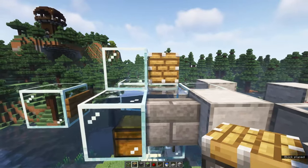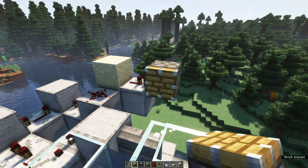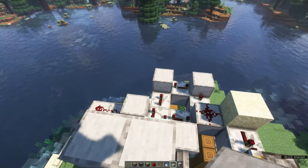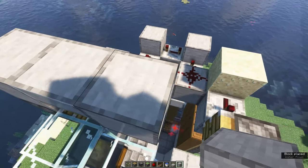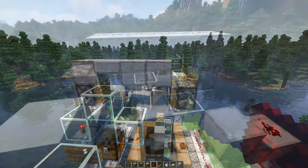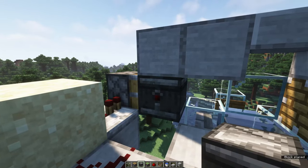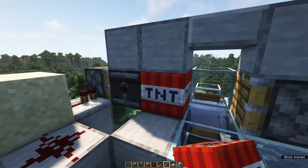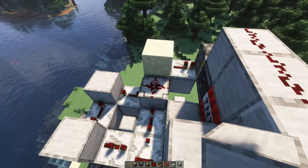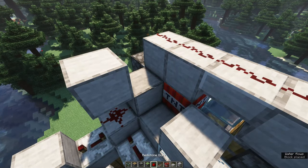Add a piston on this end and add a piston next to the repeater on the other end. Place a building block, a slab and two more building blocks on top. Don't forget to put redstone dust on top of these building blocks. The final step is to add an observer in front of this piston facing the front, and place a TNT next to it. Then place three more building blocks like this and add two redstone dust on these two spots.